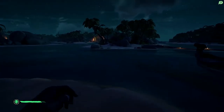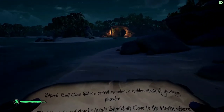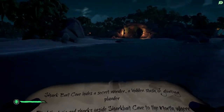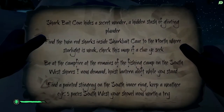We're going to cut across here into the inner race of the island. We just want to hop over onto this island on our left, which is the South Inner Ring, and you will see the Painted Stingray.